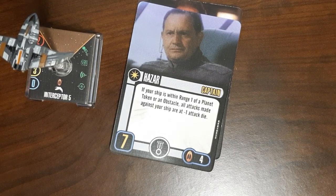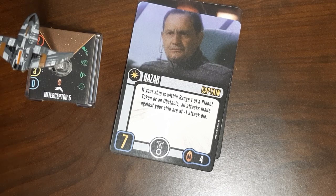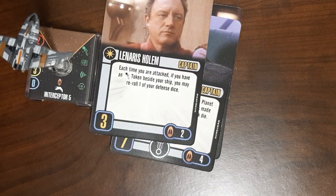Your first unique captain is Hazar — skill seven, four cost, one elite talent slot. His ability isn't bad; it's a passive ability, which I always like — you don't have to spend an action on it and he's not getting disabled. It requires being within range one of a planet, and then ships that are attacking you get minus one attack die. But there are better defensive captains out there and better four-cost or skill-seven captains, so Hazar just doesn't show up in my mind as a card I would consider for any real purpose.